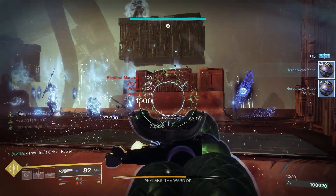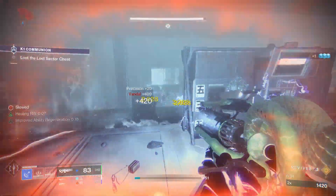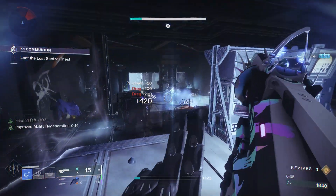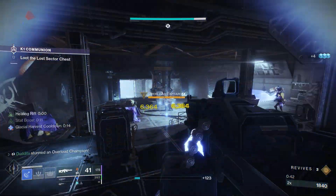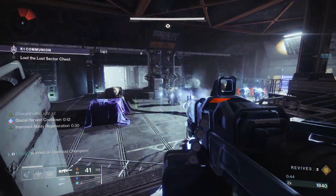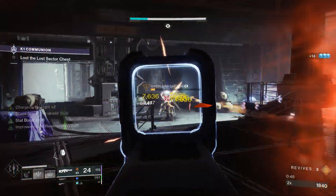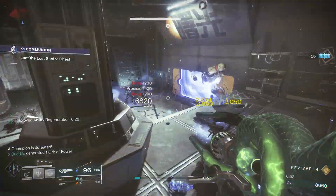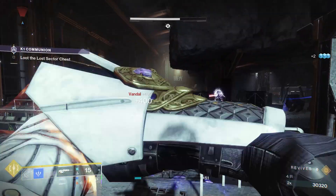So to clarify, we're going to have High Energy Fire, Font of Might, and Font of Wisdom all from one of these shards, plus the extra damage from Mantle of Battle Harmony — and they're just a combo. Once you've got the mod set up, you're going to create loads of shards everywhere. With some of the fragments I have going as well, you're going to get healing from these shards too, which I'll break down at the end of the video.